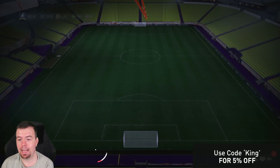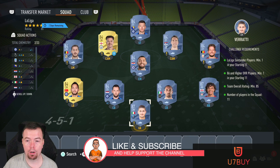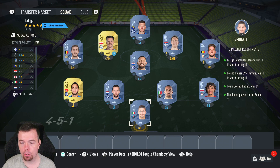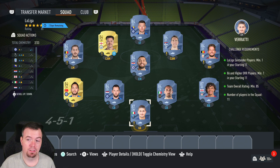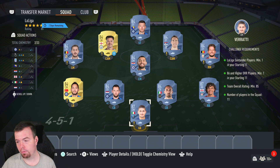So for the La Liga SBC requirements, you do need one La Liga player — I've got one which I've used Hazard. There are quite a lot of 84s you can get away with so that's great. You do need one 86 rated player or higher overall — I've got two. I don't know why they've done that, because you need a team of 85 — you're not going to throw in an 86 because then you'd still need a ton of 85s.